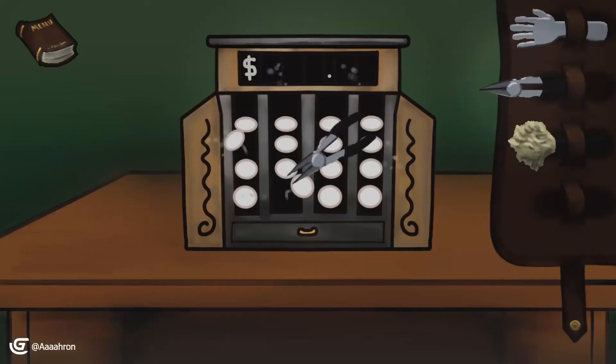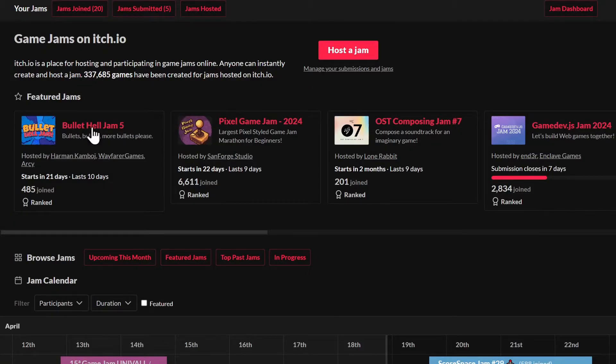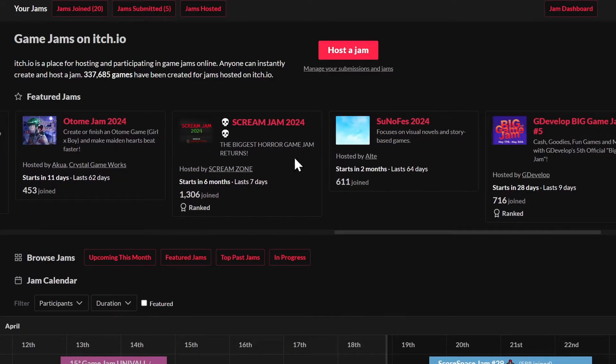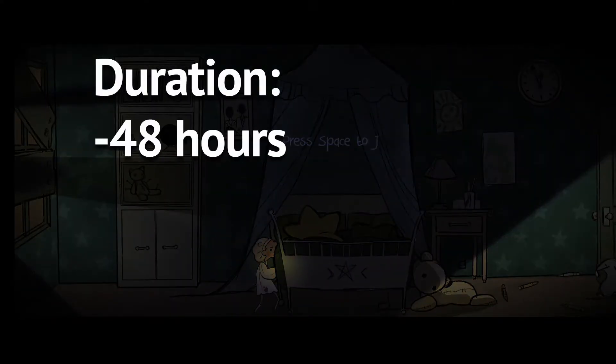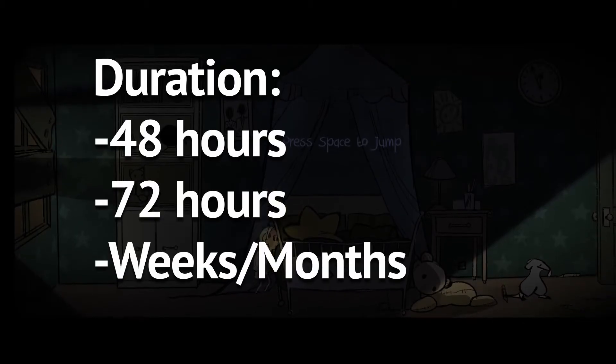Starting at the very beginning, what even is a game jam? Game jams are competitions where game developers get a chance to practice and learn new things by creating a game under some kind of restriction. Usually that restriction is a time limit and an unknown theme that gets announced at the beginning of the jam. The length of a game jam varies — they can be 48 hours long, 72 hours long, or take weeks, months, or even years.